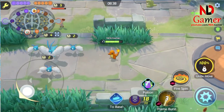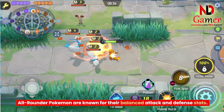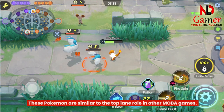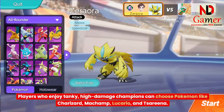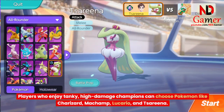All-Rounder Pokemon are known for their balanced attack and defense stats. They can both withstand damage in teamfights and deal damage to the enemy team. These Pokemon are similar to the top lane role in other MOBA games. Players who enjoy tanky, high damage champions can choose Pokemon like Charizard, Machamp, Lucario, and Tsareena.